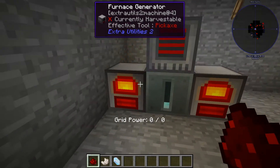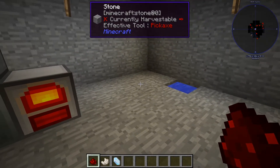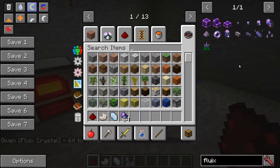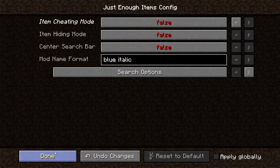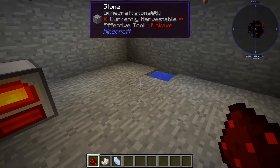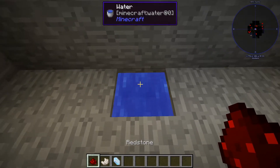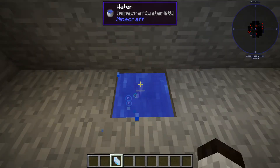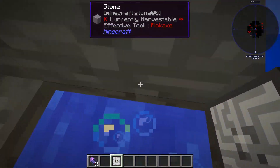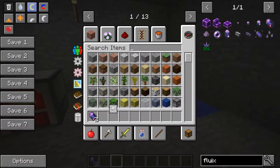A lot of the recipes we'll be using need fluix crystals. Fluix crystals look like this — the recipe says if you drop a charged certus quartz, a nether quartz, and a redstone into a puddle of water, it'll make what you need. It makes two crystals. I'll press Q to throw them into the water and — boom — they changed into fluix crystals.